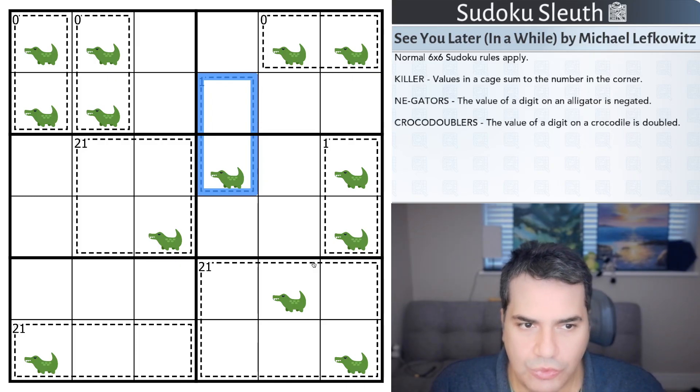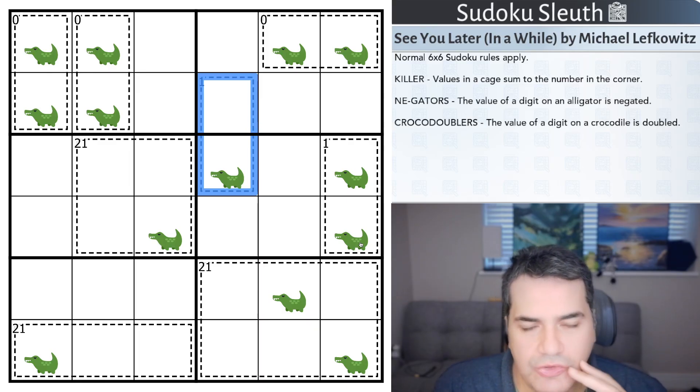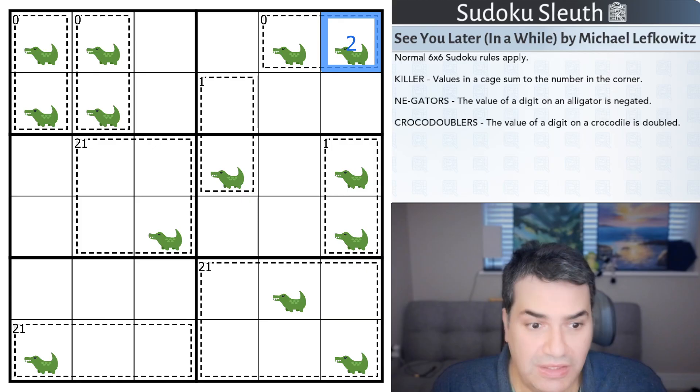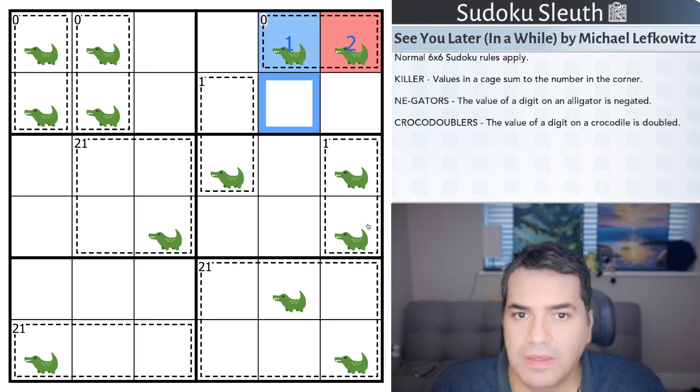Another example is crocodoublers. The value of a digit on a crocodile is doubled. So if I put a two on a negator and a one on a crocodoubler, this gives a sum of zero — negative two plus one times two is indeed zero.